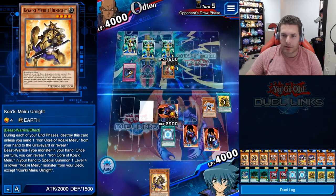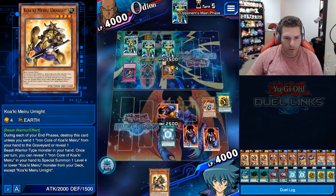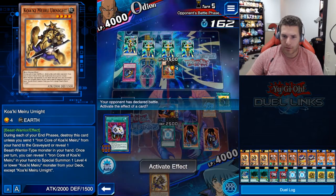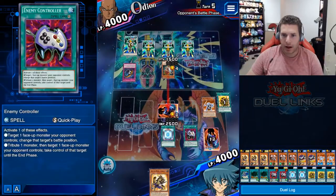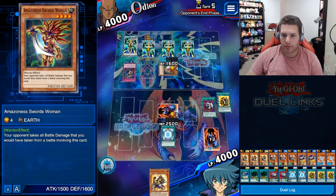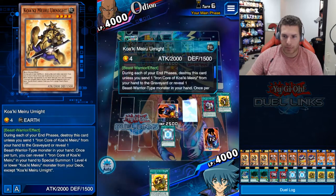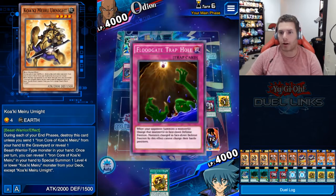I need to get another card. I can't put this on the field without being able to pay for it. If I can get another Iron Core or any card to discard to get the Core, that'd be fine. I don't really want to take a thousand damage. I know there's an Onslaught face down and I'm not going to let it happen. Normal summon — please do not Floodgate me, that'll be super annoying.